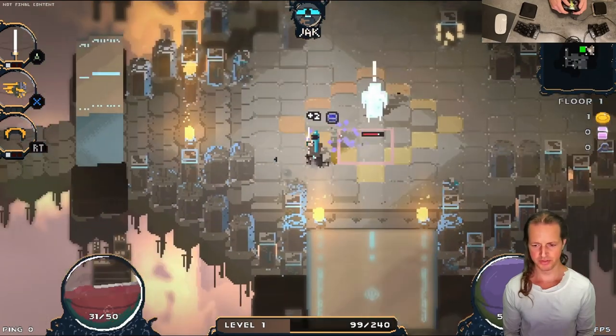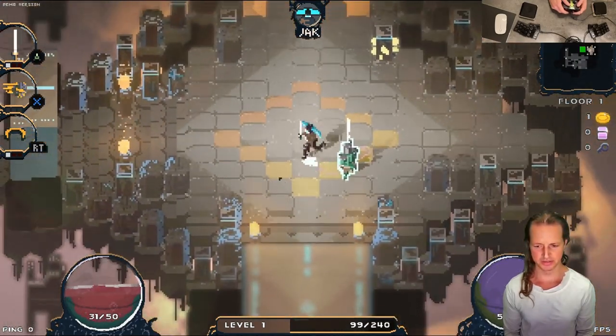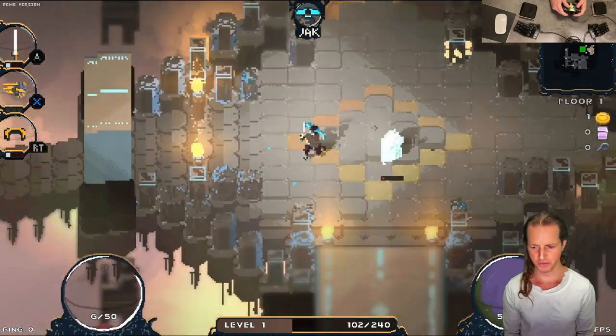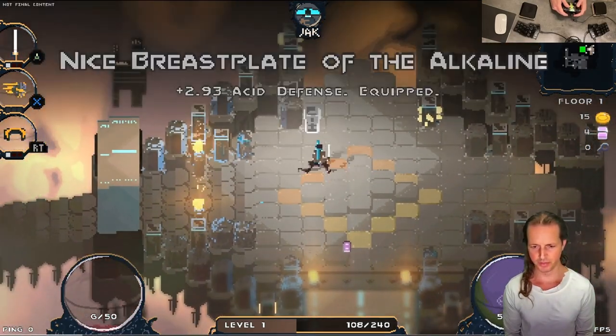Here I'm fighting an elemental creep. This creep has extra hit points, extra damage, and elemental effects. Look at this — I'm frozen! When you finally take these guys down, they give you an armor piece, or maybe a weapon.